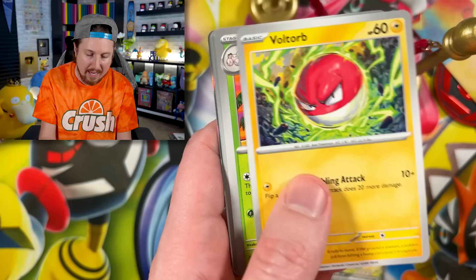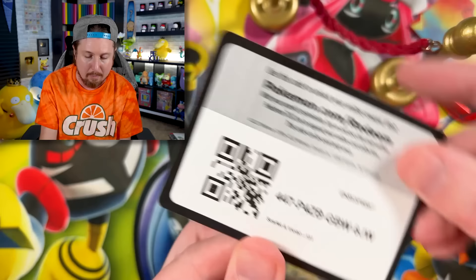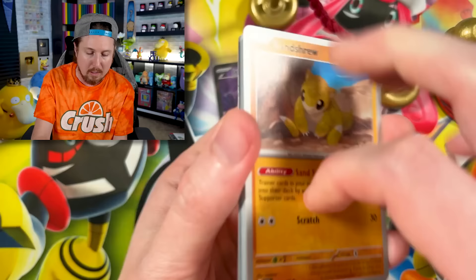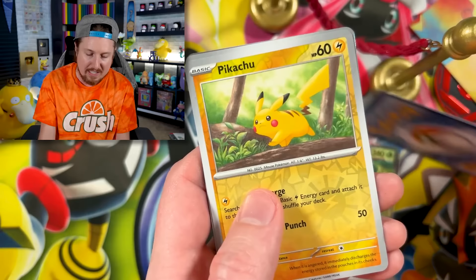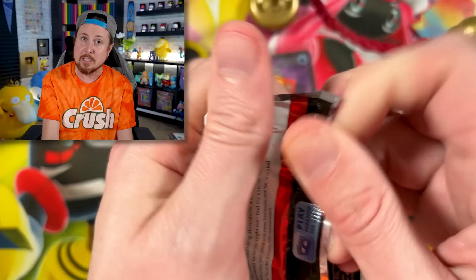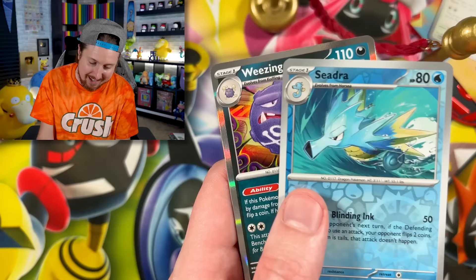We got a Voltorb. Working our way up to the Pokemon 151 Ultra Premium Collection Box. We got Poliwhirl, Gastly, and a Starmie energy — put that in the filing cabinet. Booster pack number two: Kadabra, Ivysaur, and a Chansey energy. Pack number three is rough for the poster box — Voltorb, Krabby, Cedra, and a Weezing. The Mini Tins come through for the win on that one.